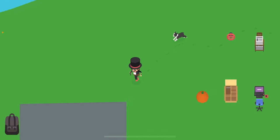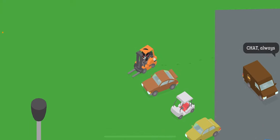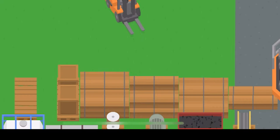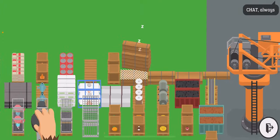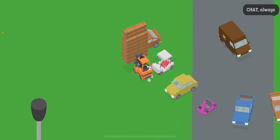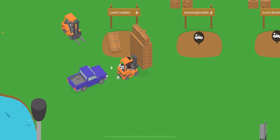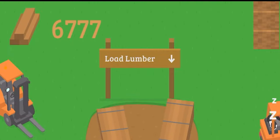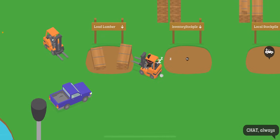Another thing you can do is go all the way down here and find this forklift. Drive the forklift all the way down and you will see all this lumber. Drive up, then run inventory stockpile and drop all of it off — that will actually go home to where all your lumber is. You can also pick up the lumber over here.